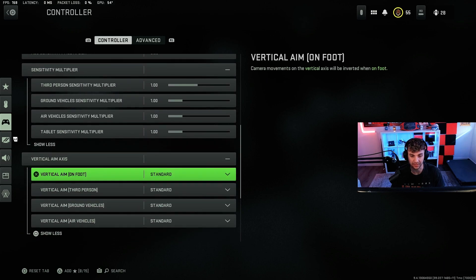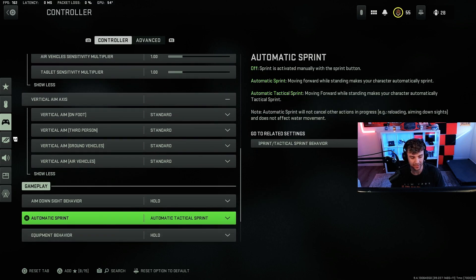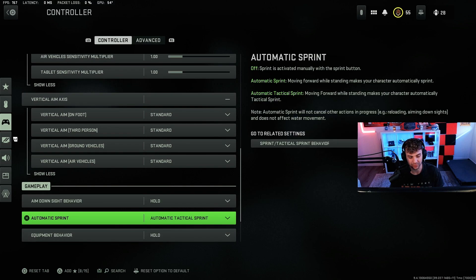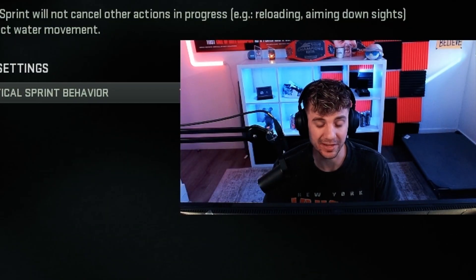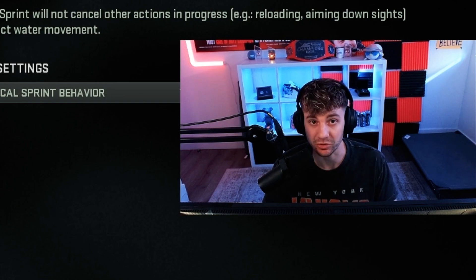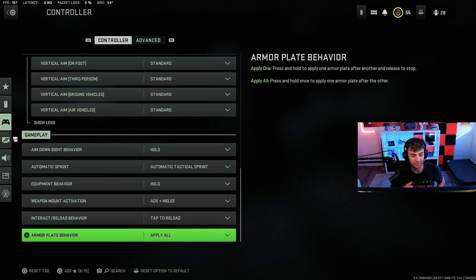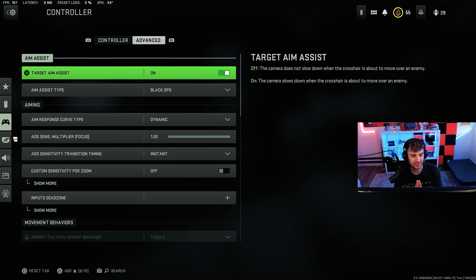The sensitivity multipliers I leave all at one — I don't touch any of those. Vertical aim stuff I'm leaving completely standard. Aim down sight behavior is hold. I actually do like auto tactical sprint but you can definitely get away without it this year — it's totally up to you. Equipment behavior, mount behavior, and all that stuff is all preference.